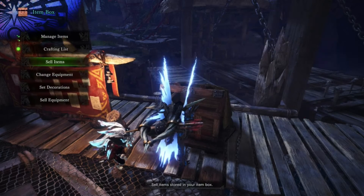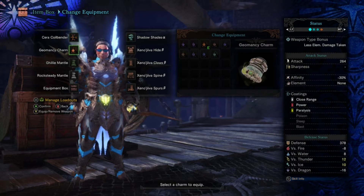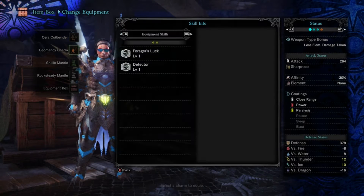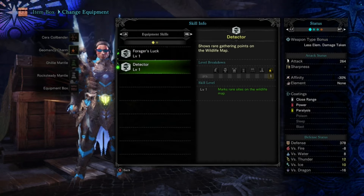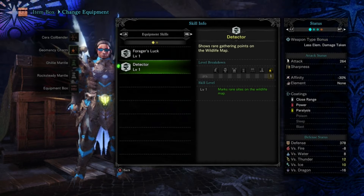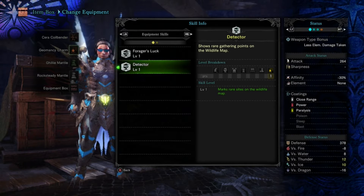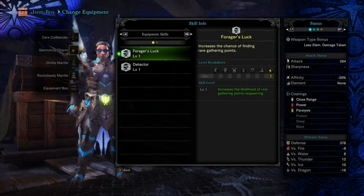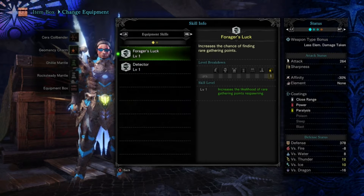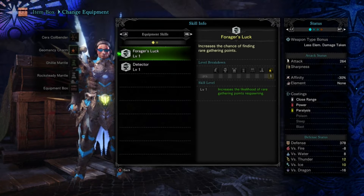The equipment we will be using is the sero coil vendor and the geomancy charm. The reason why we have the geomancy charm is because it has Forager's Luck and Detector — basically it marks rare sites that give you a lot of items, and it also increases the likelihood of rare gathering points respawning after you've already grabbed them.